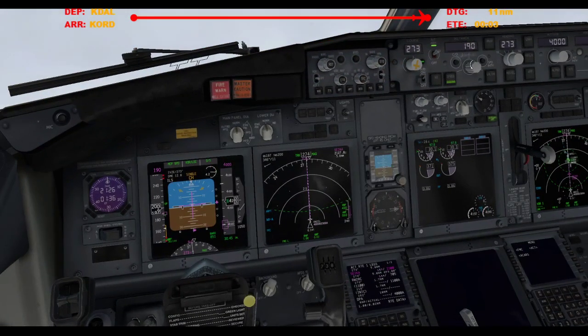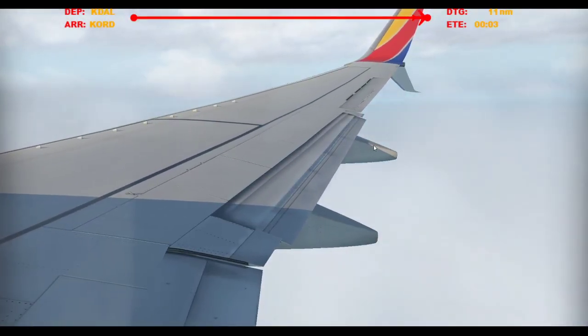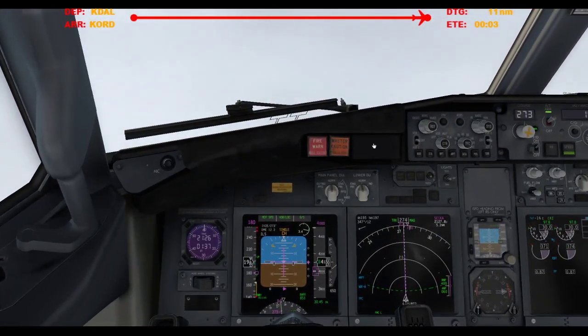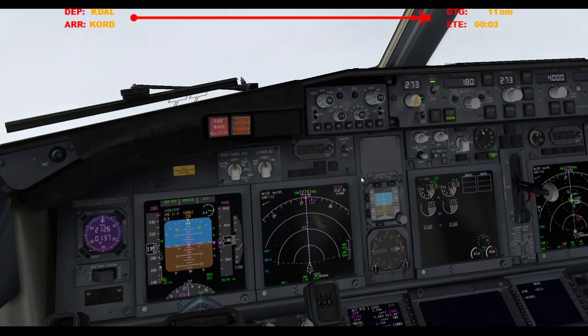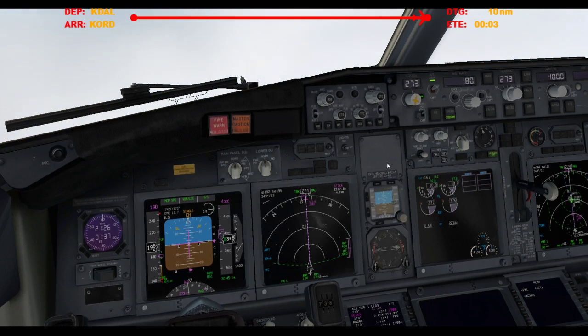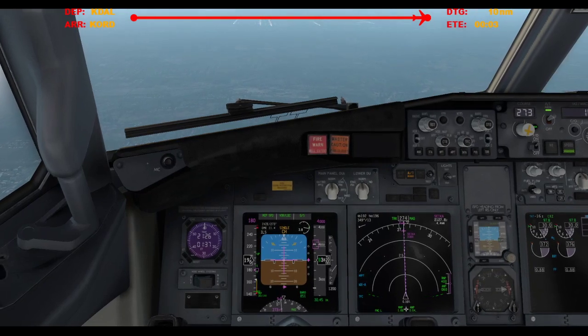American 1-2-6, turn left heading 3-6-0, 180 or greater. Let's do flap cruise 5. Flaps 2 — just to help us get down to 180. Runway 3-1 center to active via Yankee, Papa, Golf, Ecto, cross runway 3-1-right, hold short runway 3-1-center.